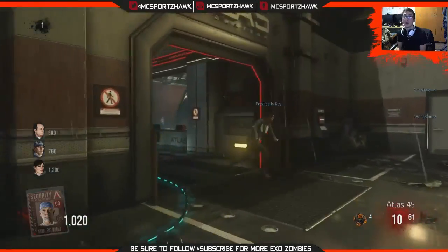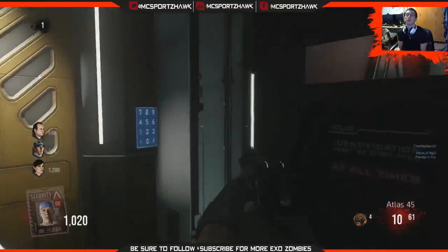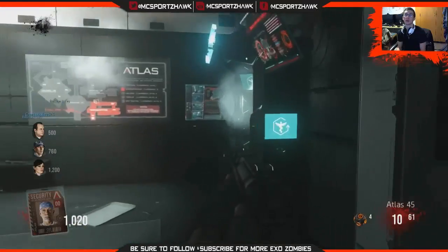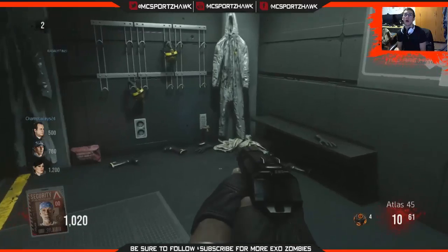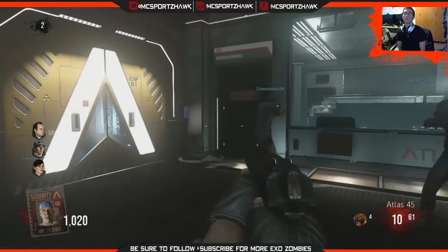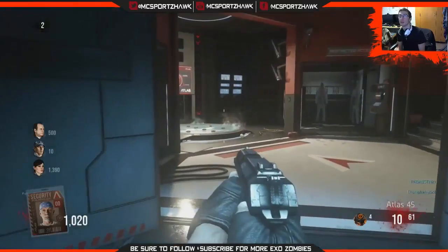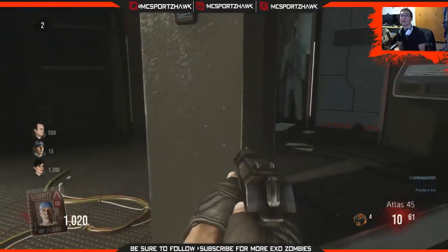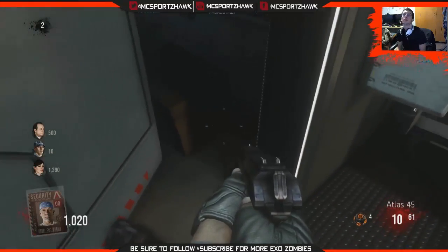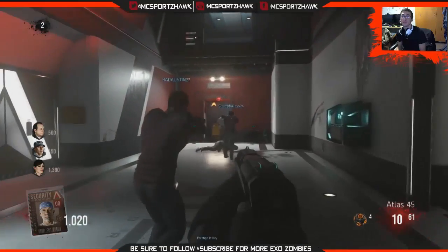Once you obtain this black box — it doesn't matter which character gets it — you're going to come over to this other spot by these computers. You can see that keypad, which is going to be part of a next step I'll cover in the next video. Basically, you open up a couple of doors and at the end you put the black box in between the computers. Anyone can place it down by pressing X again, then go over to the computers and press X, and you're going to hear the security voice.